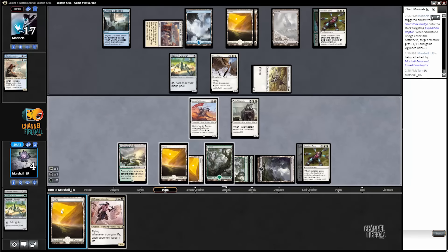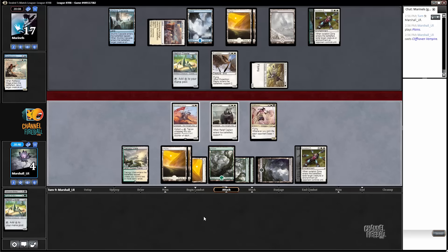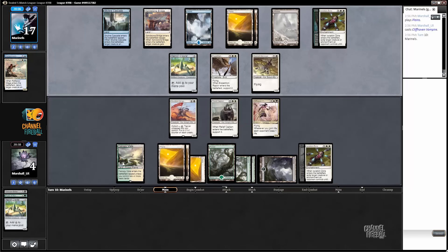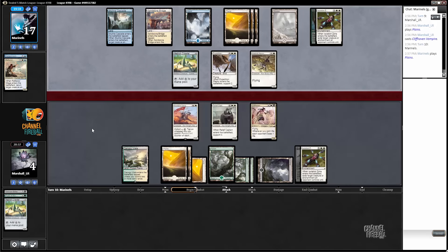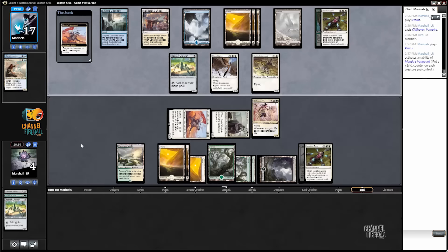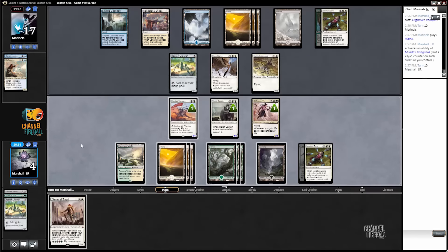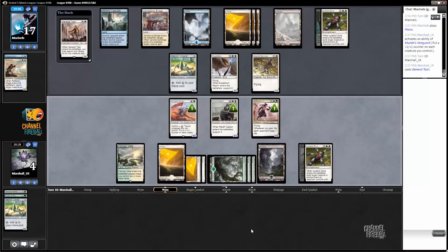Can play this land so that we don't get Spell Shriveled also. That's huge. Now we just have to fade our opponent having another removal spell. General Tazri — we go get Vampire Envoy, I think.